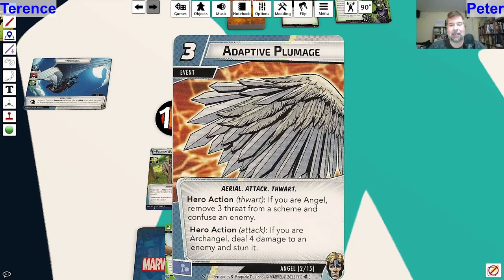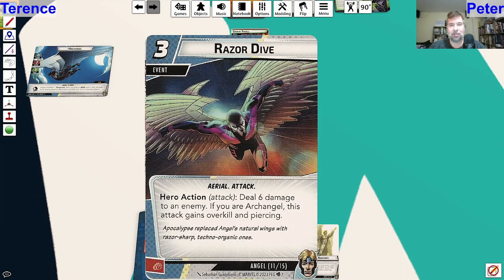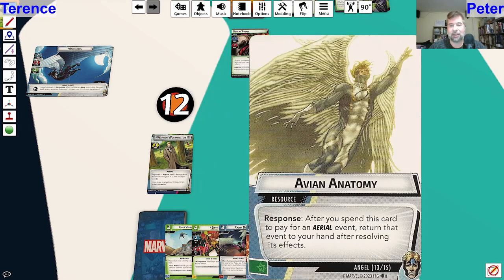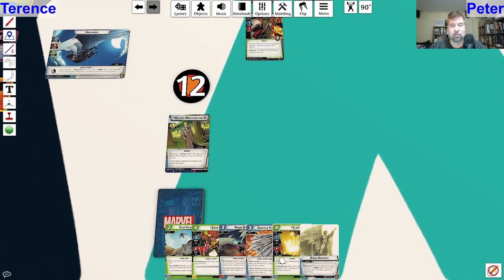That three extra damage is not going to help us with stunning Goblin unless I can find a way to get rid of the Thrall - Razor Dive seems to be that way. We got Elixir - play only if you have the X-Force or X-Men trait, response after Elixir attacks and thwarts, heal one damage from another friendly character. Free healing is always good. And Avion Anatomy - after you spend this card to pay for an aerial event, return the event to your hand after resolving its effects. That is super good.